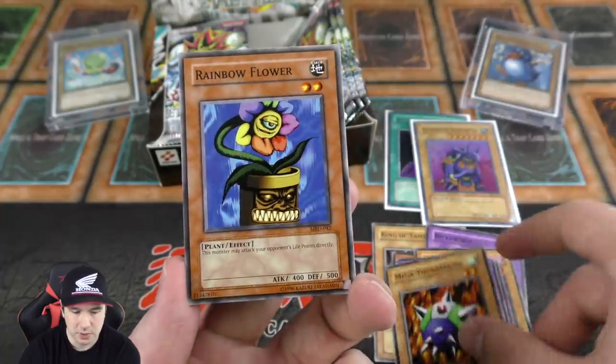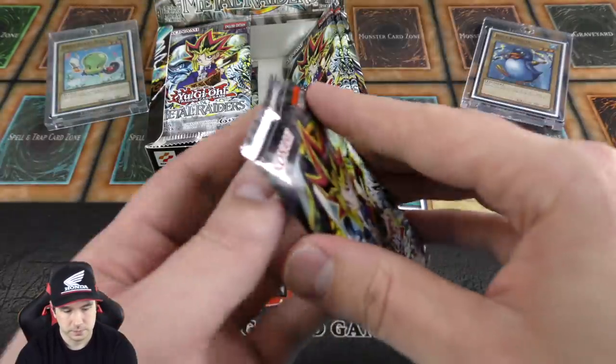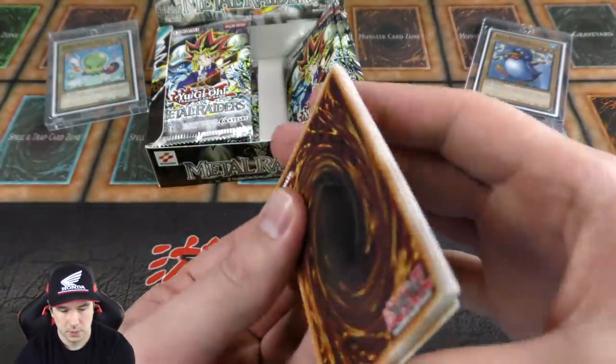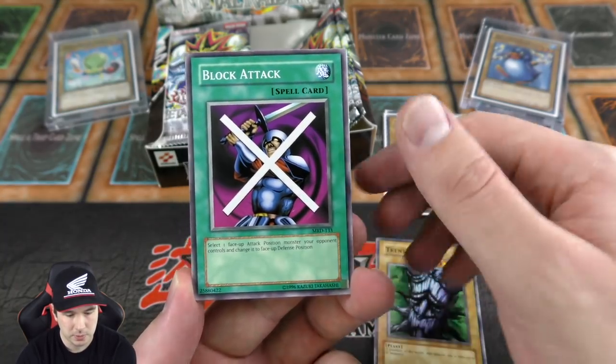The Empress Judge and another Rainbow Flower — another one of those monsters that can attack your opponent's life points directly. Let's go see if we can add to our two foils. We have one Ultra and one Super Rare so far — let's see if we can build on that.